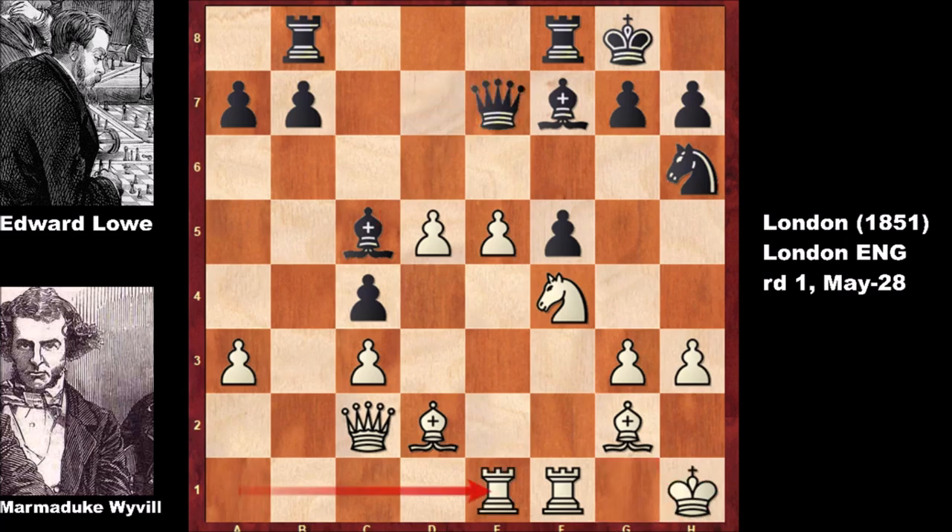White has millions of threats, threatening to push the pawns in the center, and black is going to have lots of trouble. In a difficult position, when there are so many things to consider, it is always easy to blunder. And this is what black did - he played queen to g5. This was a blunder.